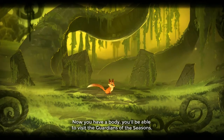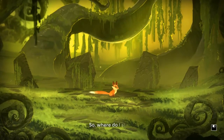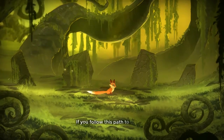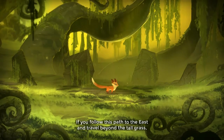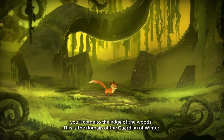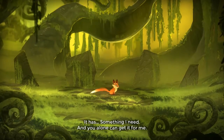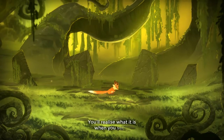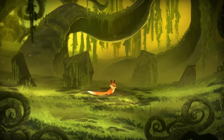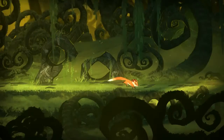Oh snap, I have no choice — I must stay here. So where do I start? 'If you follow this path to the east and travel beyond the tall grass, you'll come to the edge of the woods. This is the domain of the guardian of winter. It has something I need and you alone can get it for me. You'll realize what it is when you see it, but I won't give the surprise away.' Alright, voice over — I will do my best to get you this thing.